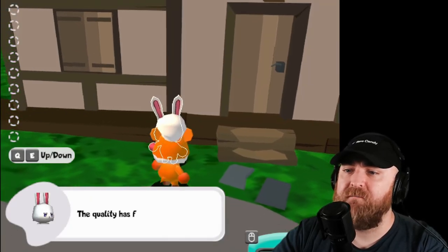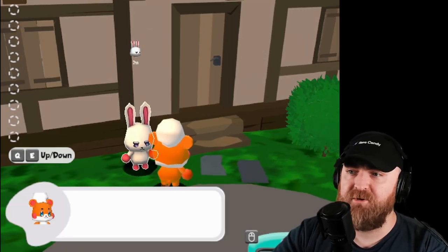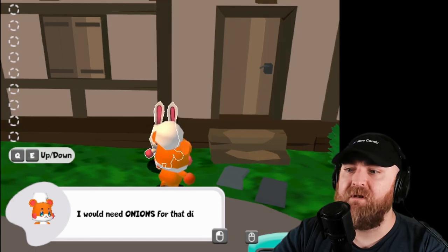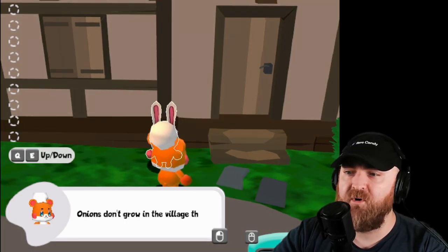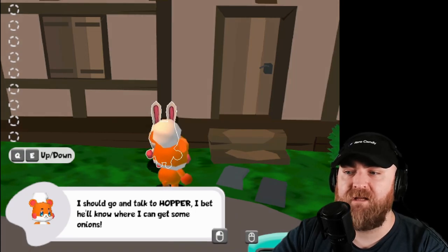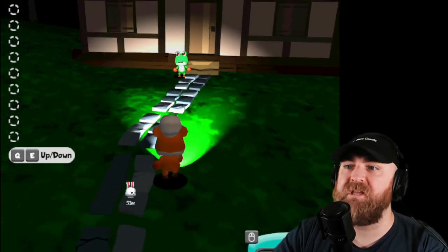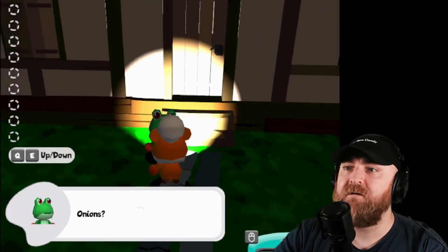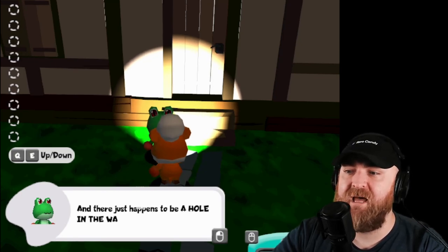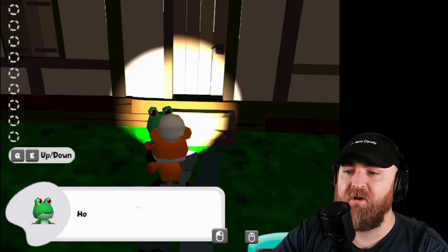Give him the simple salad. The quality has fallen off a bit, hasn't it? Bunjimin wants a carrot stew. I would need onions for that dish. Onions don't grow in the village though - I should go talk to Hopper. I bet he'll know where I can get some. The music even got dark. Onions? Yeah, I know where to find onions. You got to leave the village - there just happens to be a hole in the wall behind my house. It's usually guarded, but even a guard needs to sleep sometimes.